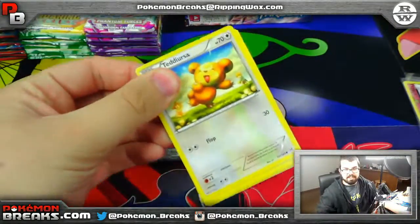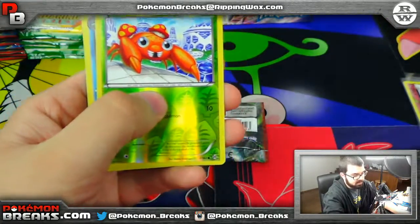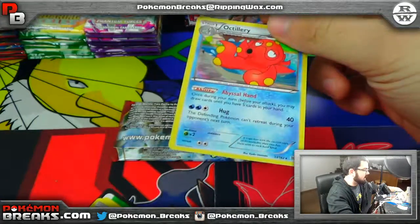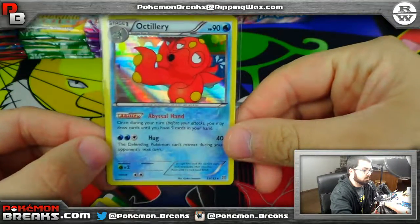Yes! Fishing Rod! Fishing Rod is a good card. You've got the Paris, followed by Octillery. Octillery is actually a holo that you guys want to get. Not bad.